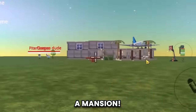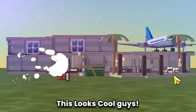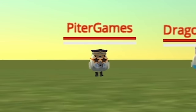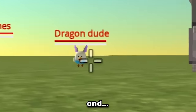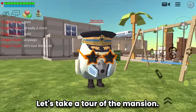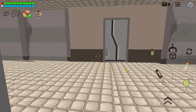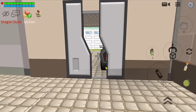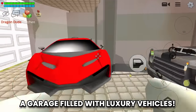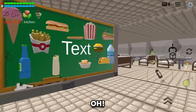This looks cool — the builder is Peter Games. Why is there a clone and it's bald? Let's take a tour. This is the mansion's gate — so fancy! The kitchen is nice. A garage filled with luxury vehicles — so cool! Oh, a restaurant too!